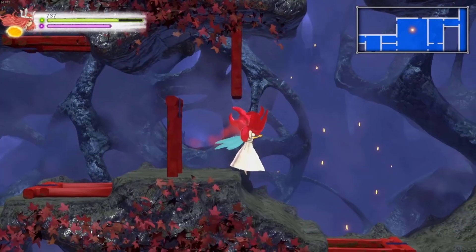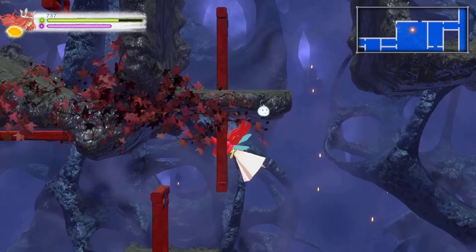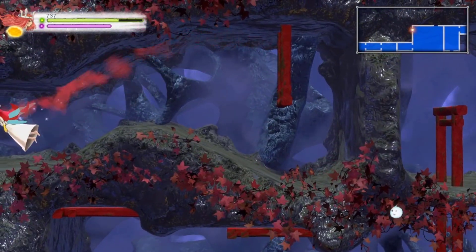So, GlaDOS, what are you doing here? I mention GlaDOS because there are portals — they're even on the floors. They're using portals on the goddamn floors. These guys are going every which way. Marty, you're just not thinking fourth-dimensionally. Well, we're only two-dimensional beings, we're not allowed to think fourth-dimensionally.